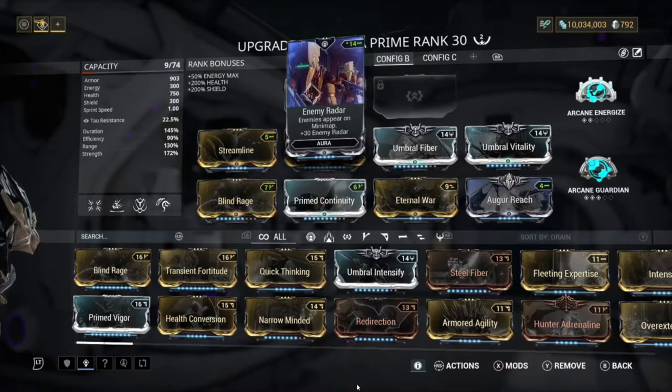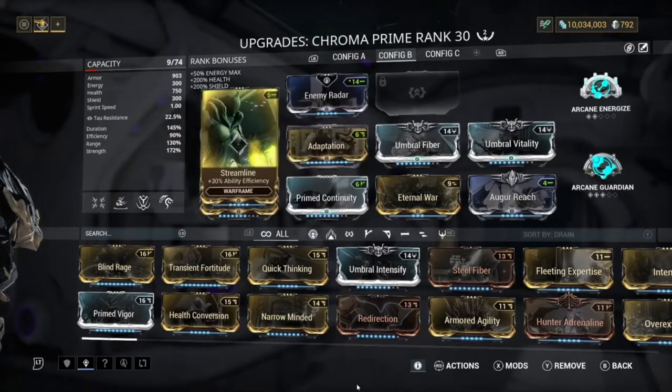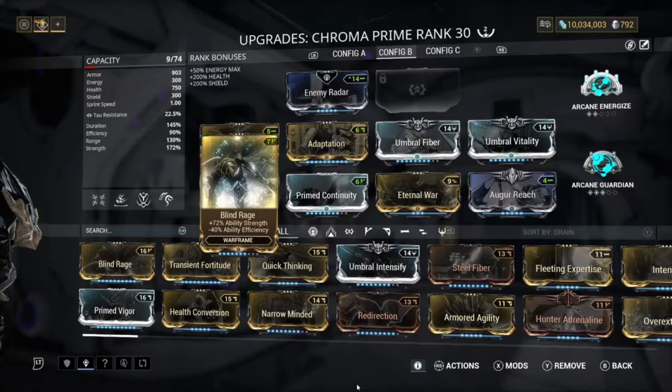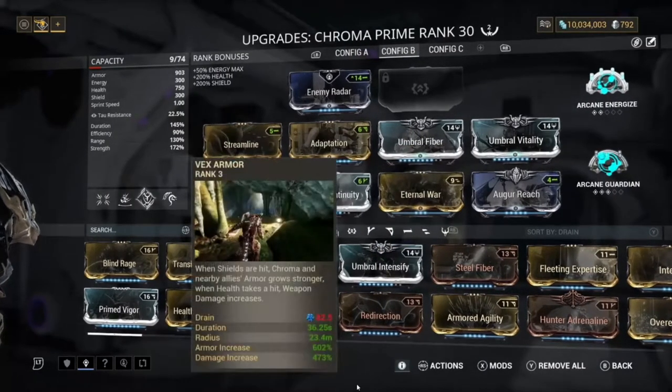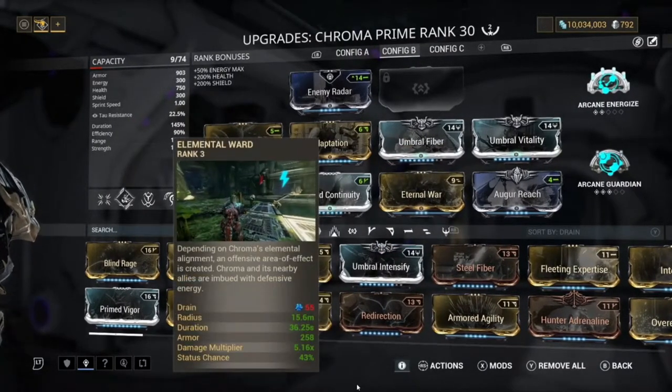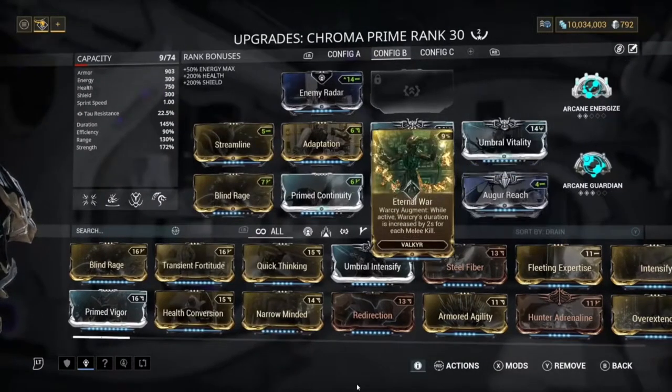If you see here, we have Enemy Radar - that's just so we can see enemies quickly. We have Streamline, Blind Rage. I like using this one because we have 90% efficiency. Prime Continuity, Eternal War - this is a really important mod because it basically means you can always have your War Cry up, so you don't have to keep recasting it over and over.